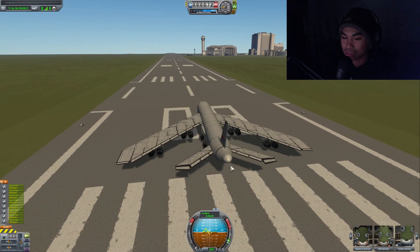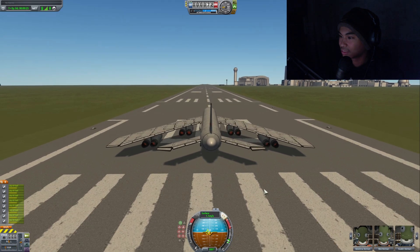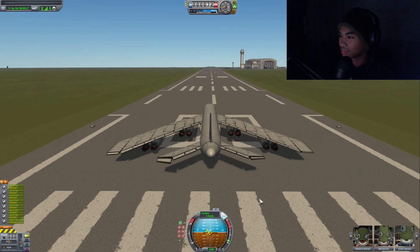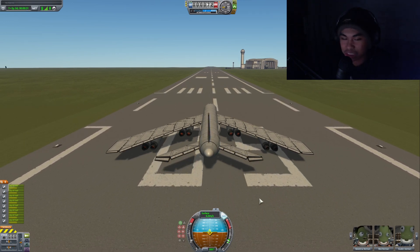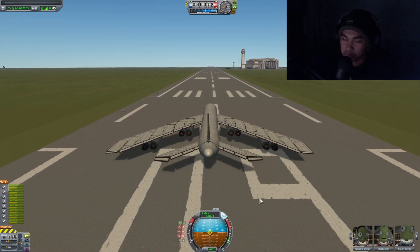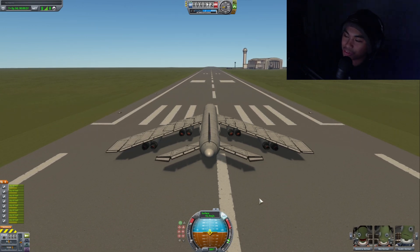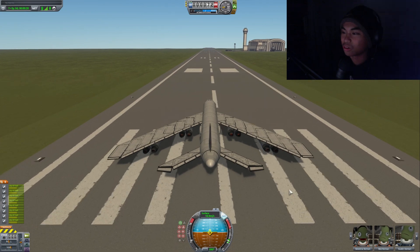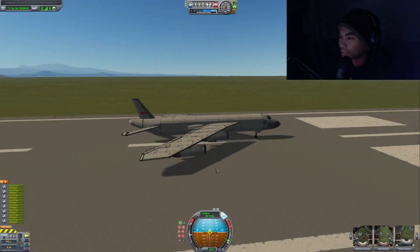Okay, let's see. Oh yeah, and also in real life the B-52 doesn't have engines that have thrust vectoring — just FYI. I feel like it should give the big girl some more maneuverability. Okay, let's add some more power.